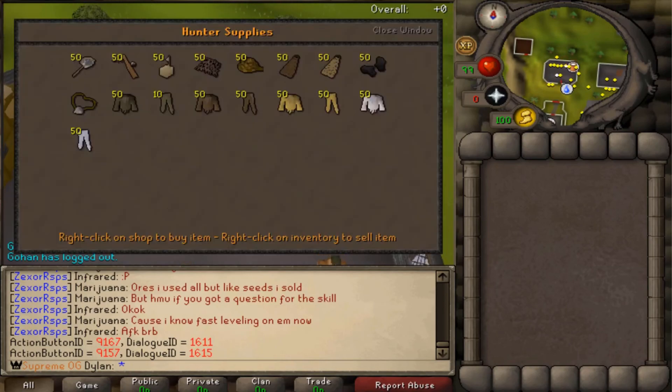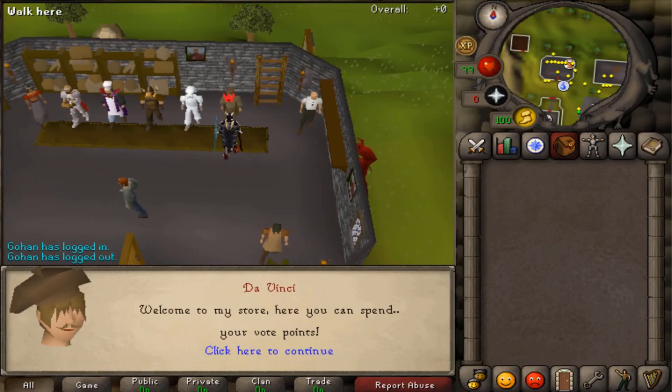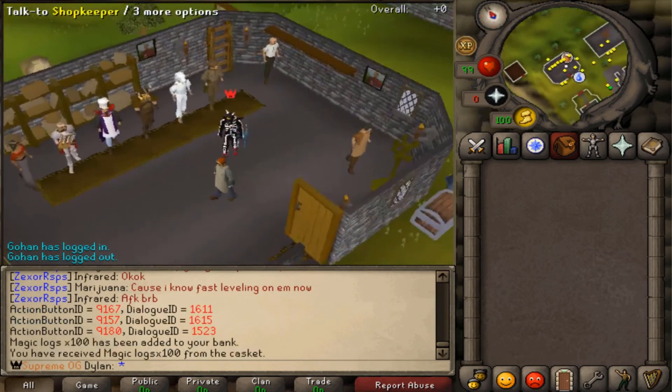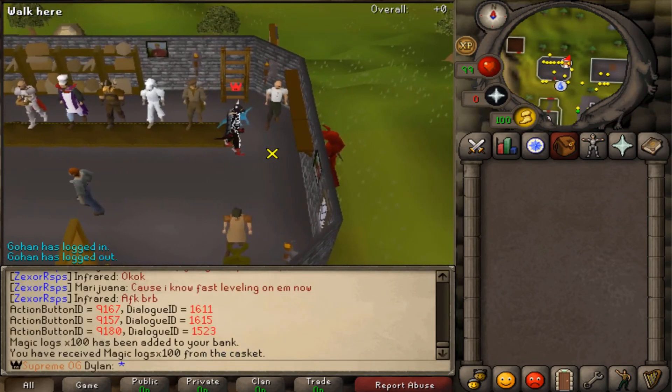And then we have the hunting expert. If you guys want to do hunter, you can get your supplies there. Then we have our vote point shop, which isn't up yet but will be soon. When I get voting up, that'll be pretty great. That's where you can spend your vote points, and you can also buy items with your vote points.